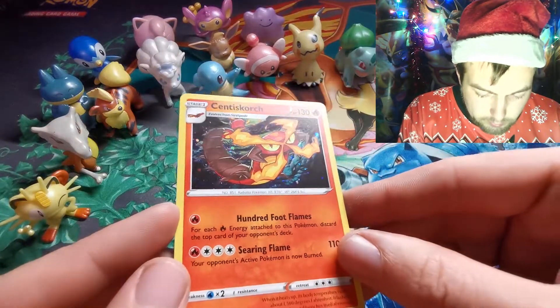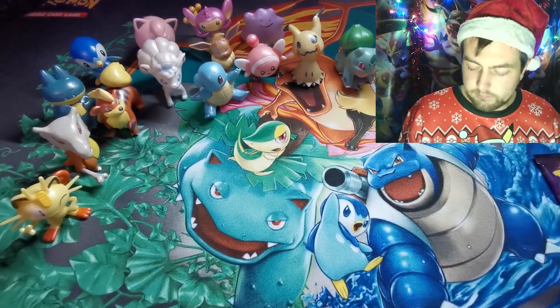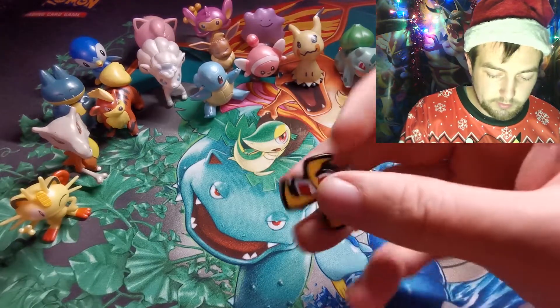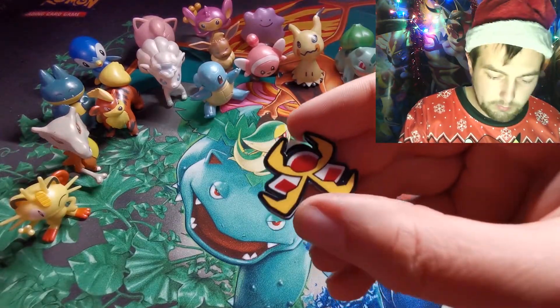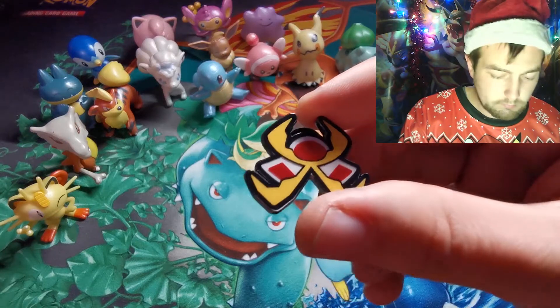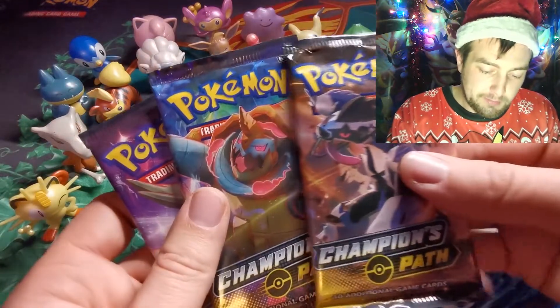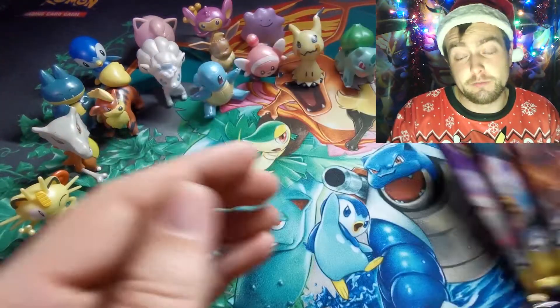And now we are on to the Motostoke final gym - just had to double check it was Motostoke. Quick recap: the Centiskorch promo card and the pin badge that goes with it. Final three packs: Obstagoon, Dreadnought, and Gardevoir.